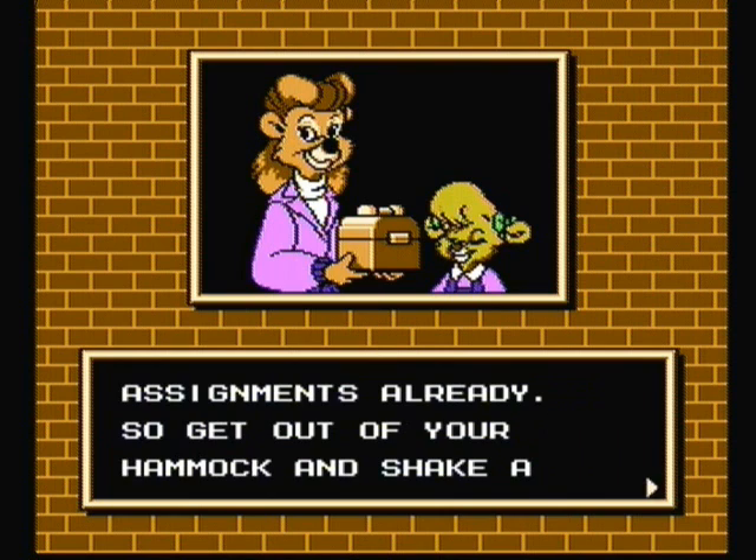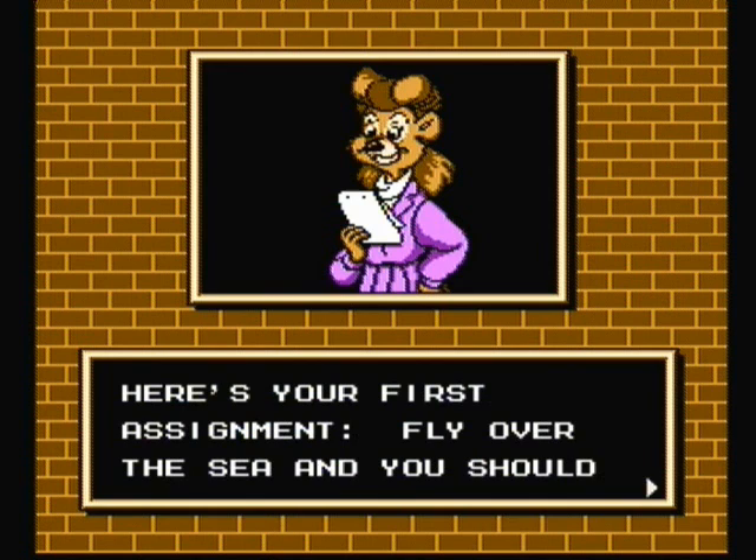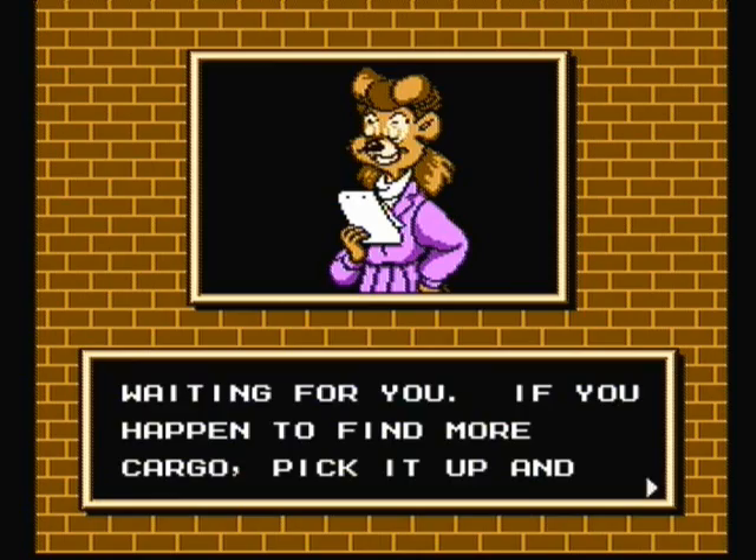Wake up, Blue. We've got lots of work today. I've lined up eight assignments already, so get out of your hammock and shake a leg. And by the way, Blue, Don Carnage and the Pirates are intercepting cargo planes, so do me a favor — be careful. All sorts of planes and shenanigans are going to come kill you. Here's your first assignment: fly over the sea and you should find your destination, but watch out for Don Carnage. He may be waiting for you. If you happen to find more cargo, pick it up and deliver it.